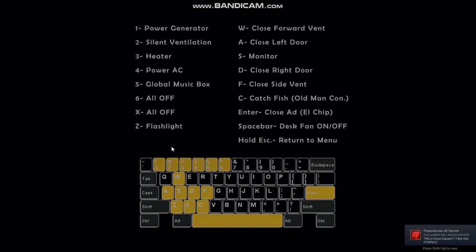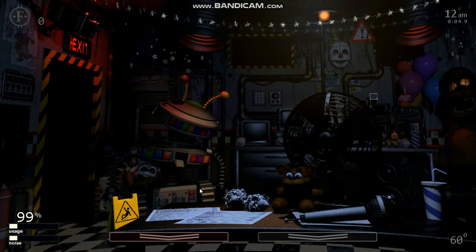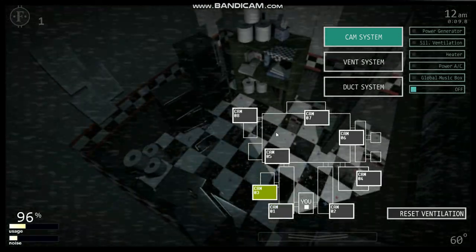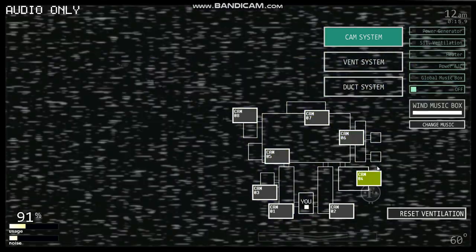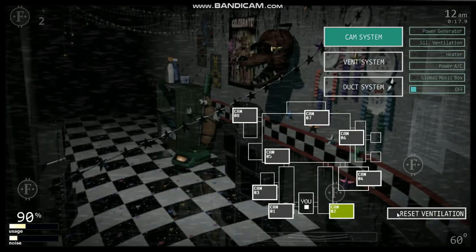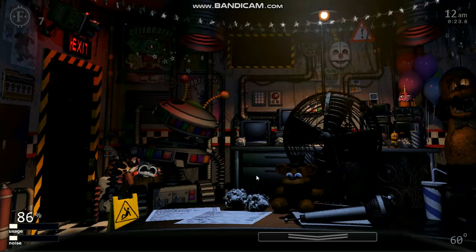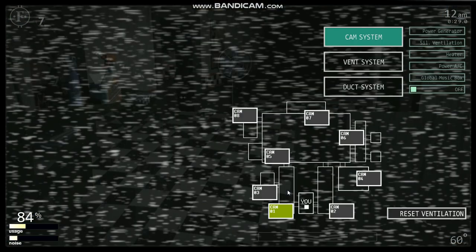It's not gonna be long because this is one of those glitches where it's not that much. All we need is the S button for now. This ain't really too exciting. Reset ventilation for now so I don't have to do it later. As you can see, I got the thing here — for some reason the head ain't here yet.